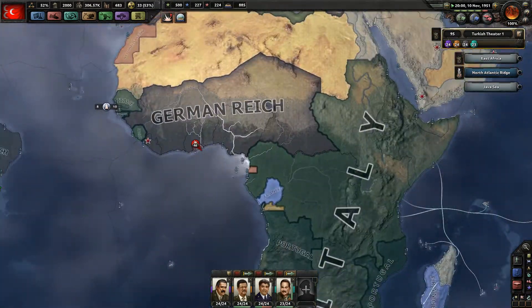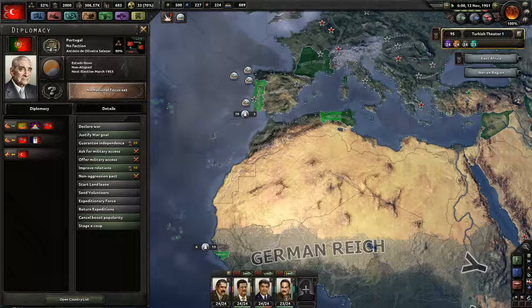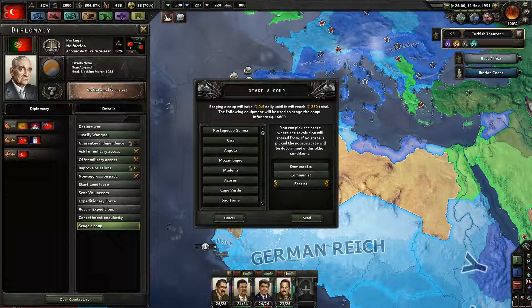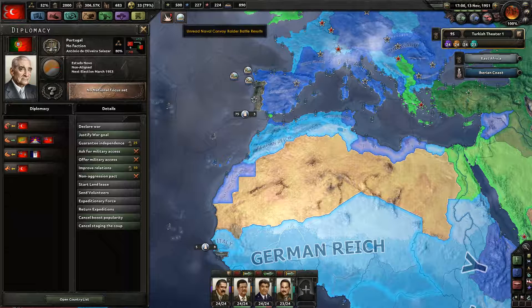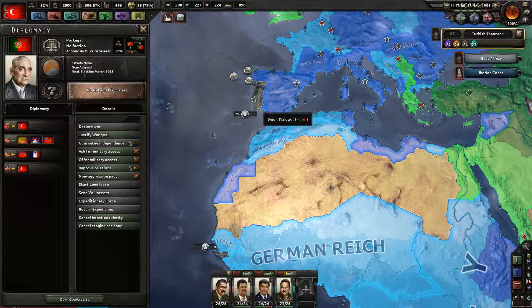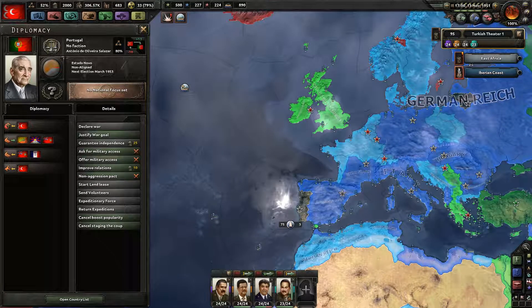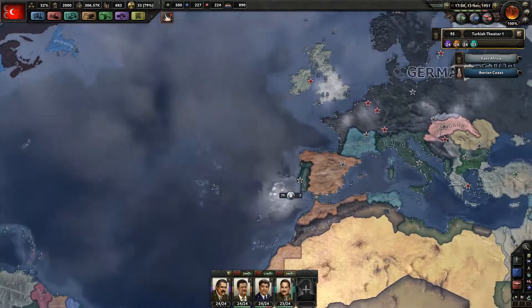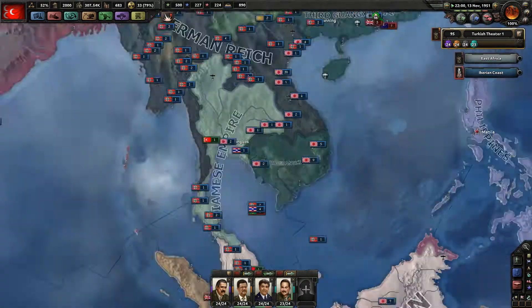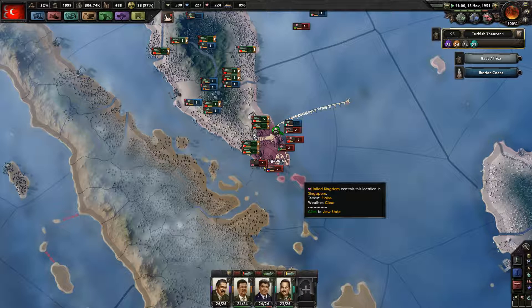So we get Portugal into the Axis at some point. If they join the Allies, that's going to be problematic — but they will never flip anymore: 60%, fascist coup going on. What are we sinking mostly? Convoys — convoy, convoy, convoy, and a convoy. Picked up one from Mexico. The US is not sending that many convoys anymore — only a thousand. That's very few, but you don't know how big those divisions are.